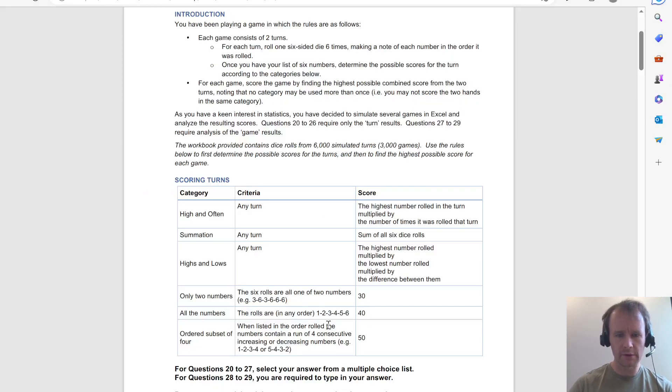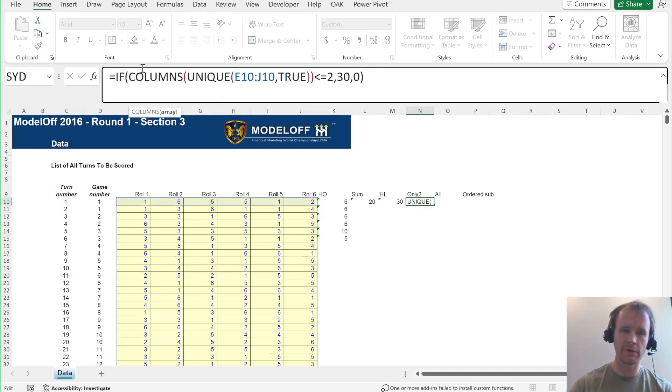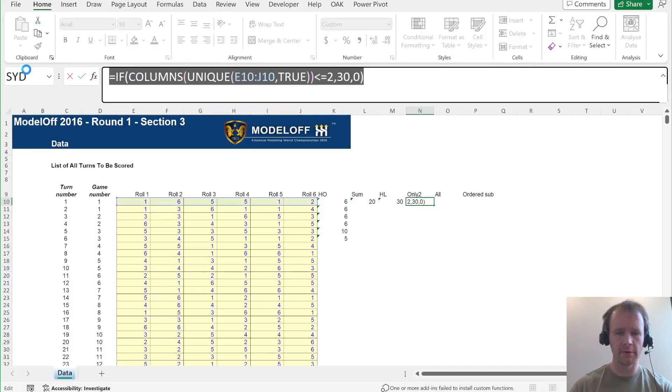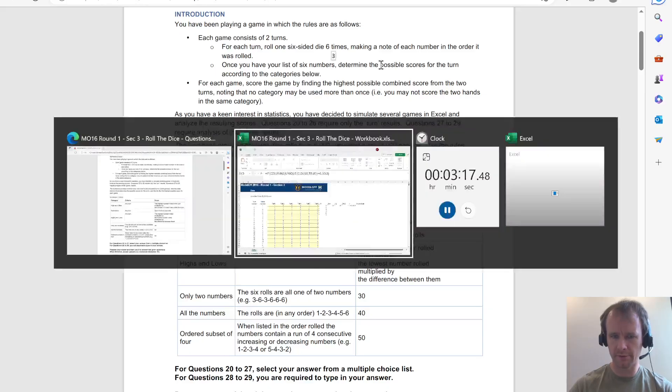Then all the numbers — we can use the exact same approach. If unique columns equals six, in other words there are six unique numbers, then that scores 40.